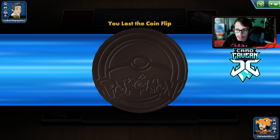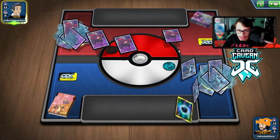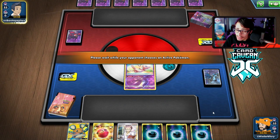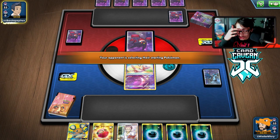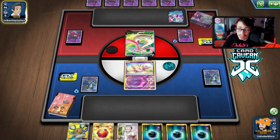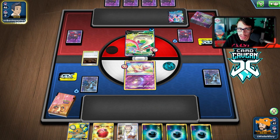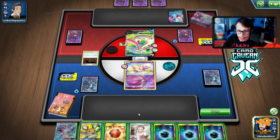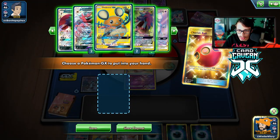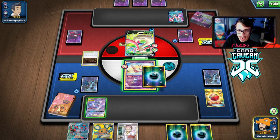Into another match - we've lost the coin flip. We'll see what we're playing against. We get a Mewtwo start with a lot of energy in hand. Good thing I added the Energy Recycler. We're going second so we can at least Research. We're playing against a Meloetta deck - looks like Galarian Meloetta. We don't have any counter stadium in the deck, that's a bit of a rip. We have Incineroar and Mewtwo, but one Weavile is prized.